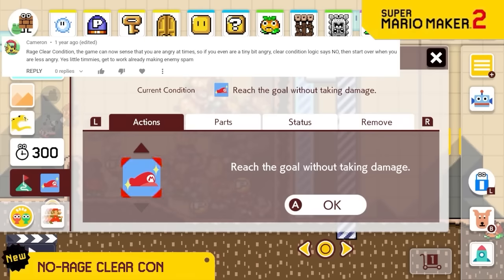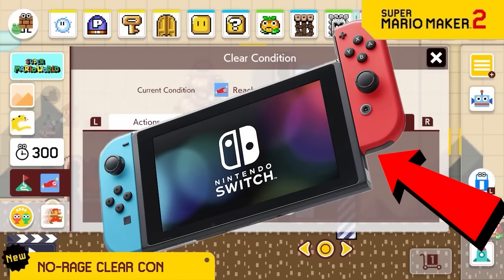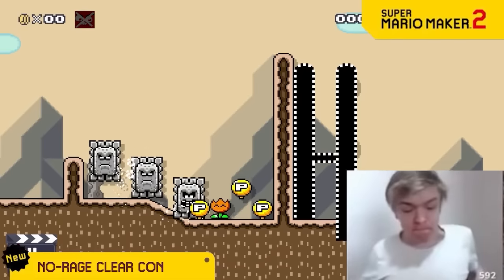So far, all of the clear conditions have been things to do in the level, so now we're adding a function to your controller which can sense your anger, and this allows for a no rage clear condition. Meaning that if at any point in the level you're annoyed, mad, or frustrated, you lose the clear condition and have to start the level all over completely calm.